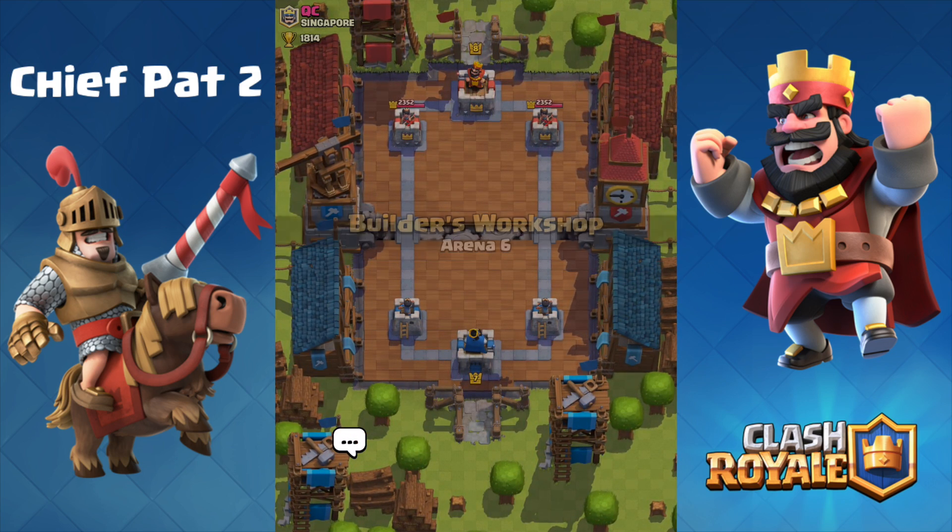My Valkyrie is level 4 and he has level 4 Epics at level 8. What the heck — this is busted. Elixir Collector in the back to save up some Elixir and hopefully gain an advantage. Of course there's a Rocket and it's going to one-shot my Elixir Collector because it's probably level 8. Let's play a Musketeer in the very back. Level 9 Royal Giant in my face — drop Skeletons and a Freeze Spell. We spent 9 Elixir to stop a 6-Elixir Royal Giant.